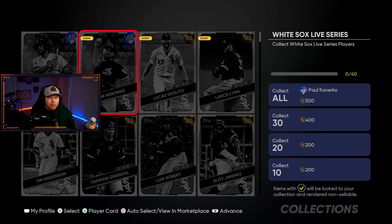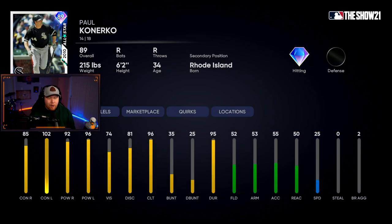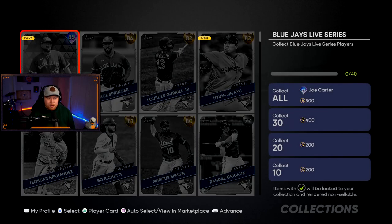The White Sox have Jose Abreu and Liam Hendriks, both 85 overall, as the diamonds. The collection is 89 overall Paul Konerko — I like this card a lot. He might be my starting first baseman on day one. These hitting stats are amazing; no fielding obviously, but All-Star from 2010 — Konerko is looking good.